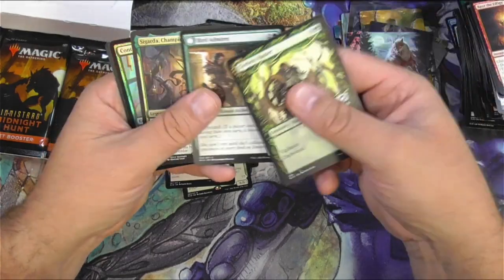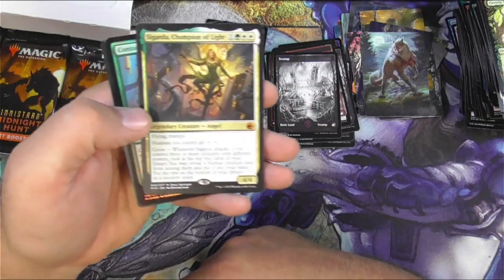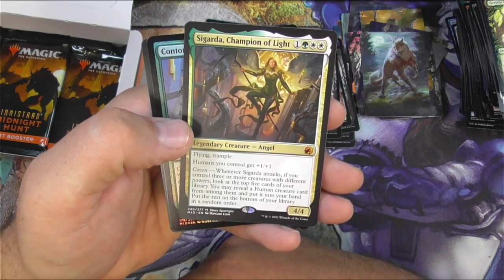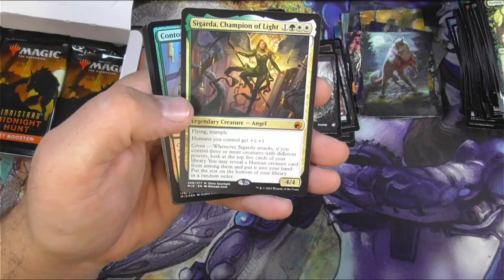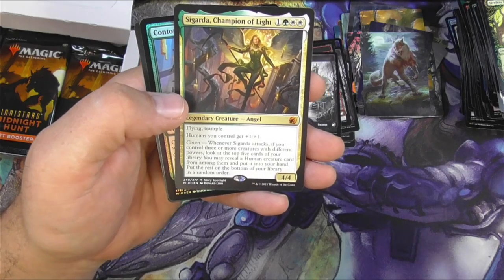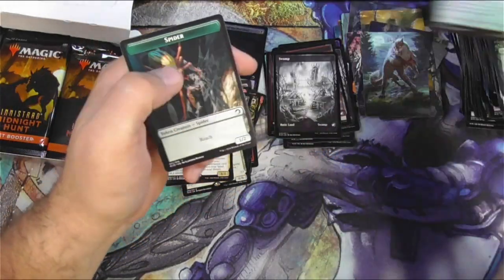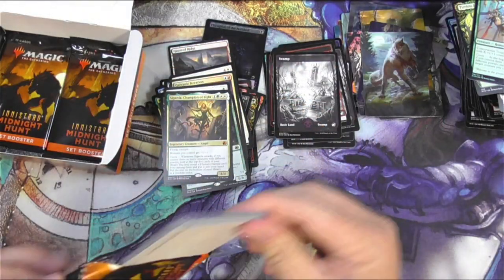Sigarda — we've got a Mythic here. Champion of Light: flying, trample, humans you control get +1/+1. It's got the Coven ability — you have to have three creatures with different powers, then you can do some stuff with it. Has that been working out for you guys? You've been using that Coven ability? I've not made a Coven deck yet. This is probably doable.